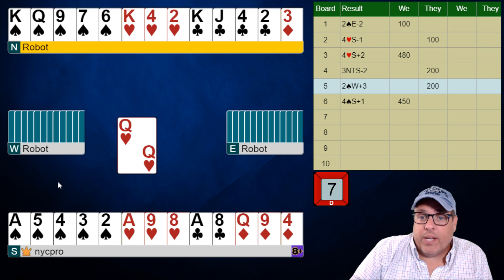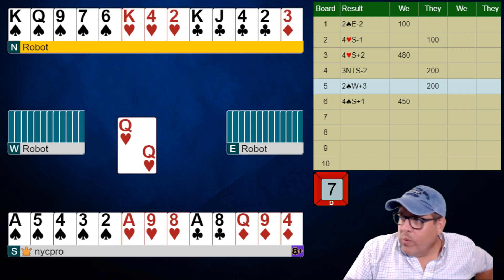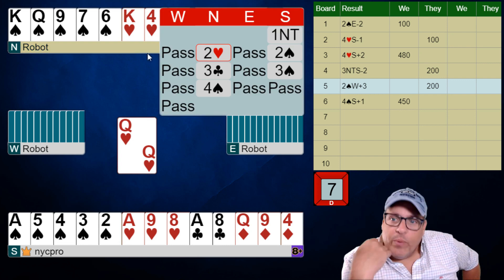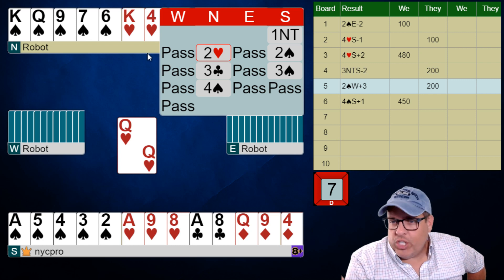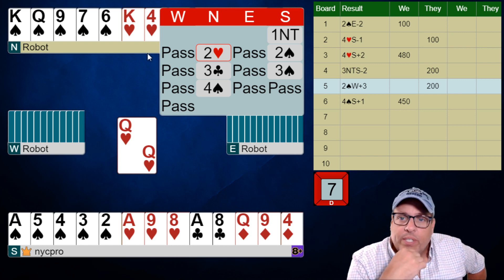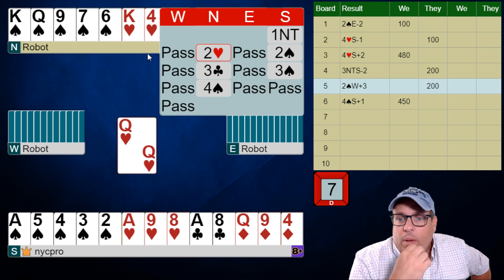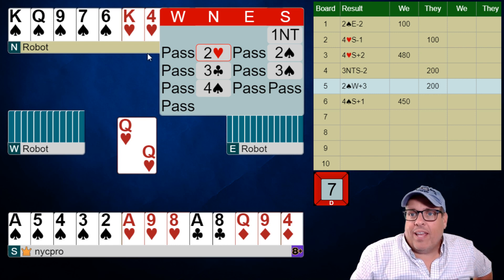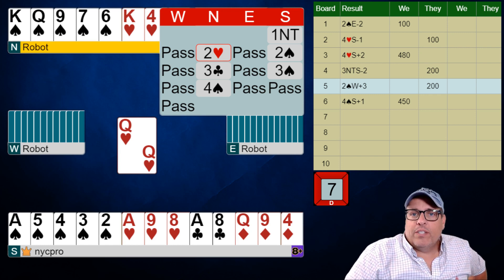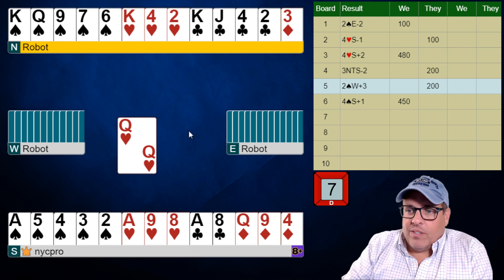Partner's three club bid was game forcing and natural — that's why we only bid three spades. When we see a transfer and then a bid right after it, that's partner saying 'I'm making a game forcing bid, it's natural, and I'm trying to suss out whether we have a fit in that major.' With hands like this that aren't a total minimum — I have a 10 card fit — we just go slowly. If we had a terrible flat minimum we might bid four spades directly. All right, let's jump in and see this play.